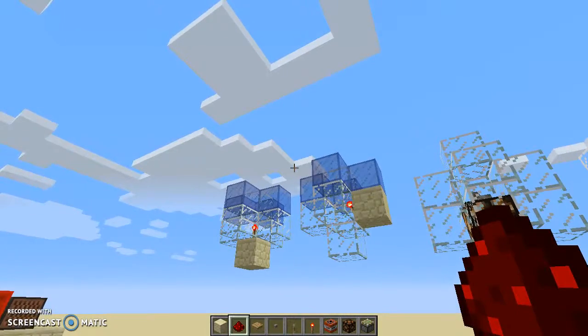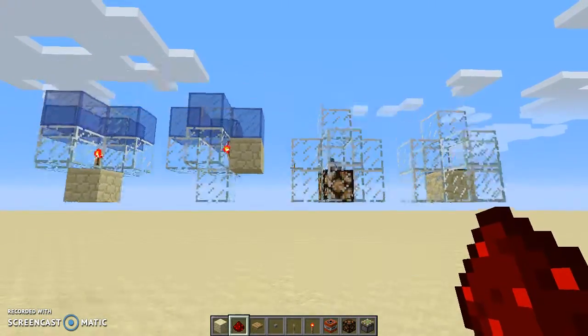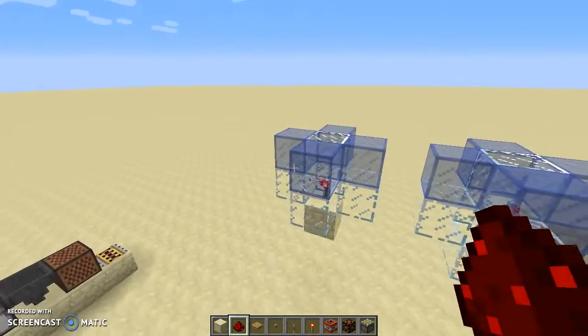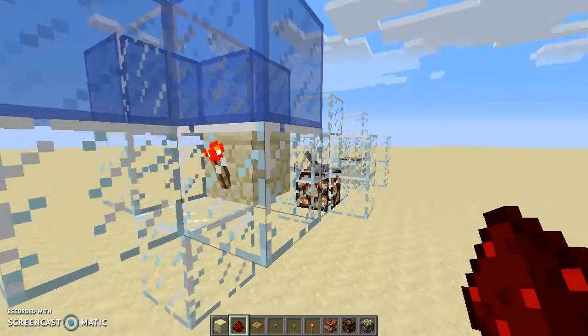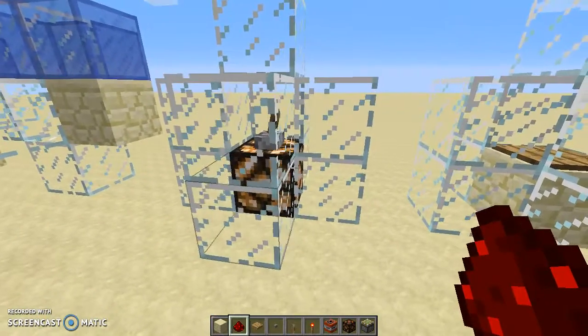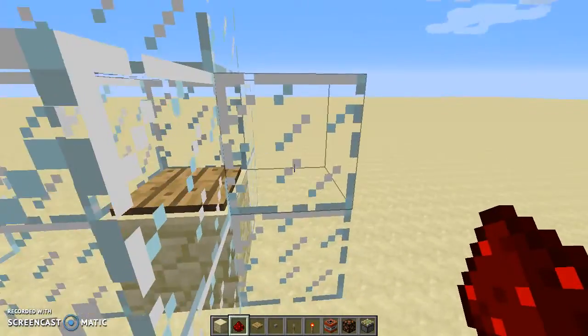There's stuff called direct power and indirect power, but I don't want to get too far into that. Basically, here I've laid out a redstone torch placed on the top of a block, a redstone torch placed on the side of a block, a lever placed on the top of a block, and then a wooden pressure plate.